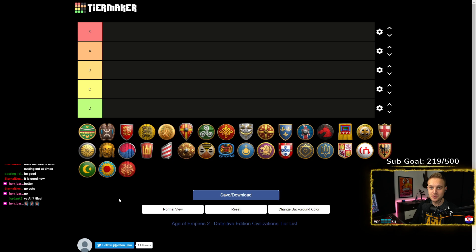Age of Empires 2 beginner civ overview and tier list to learn the game — not to win the game, not the best win rates for low elo, but to learn the core mechanics and the basic strategies and counters. This is completely personal opinion and not what everyone's gonna agree on, but some core values should be taken into consideration. From my experience from 1000 to 1500 rating, I think you can easily get to 1500 if you practice some of these top civs, play with them a lot, and switch up the strategy.